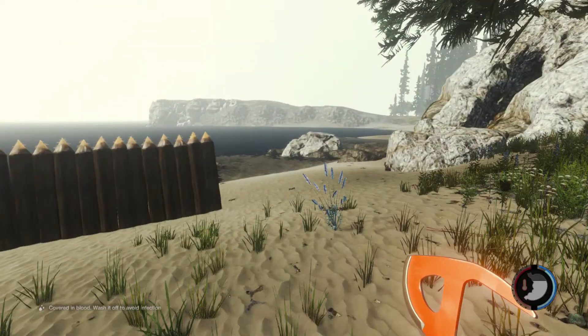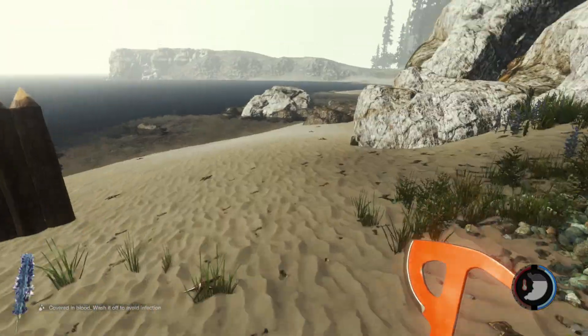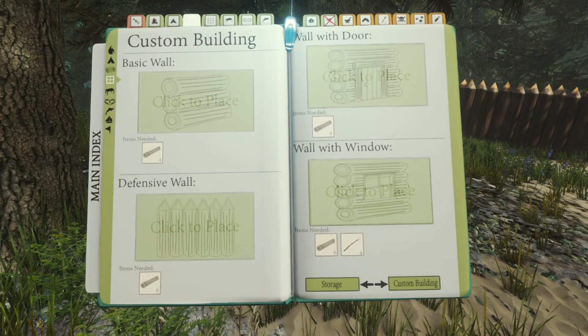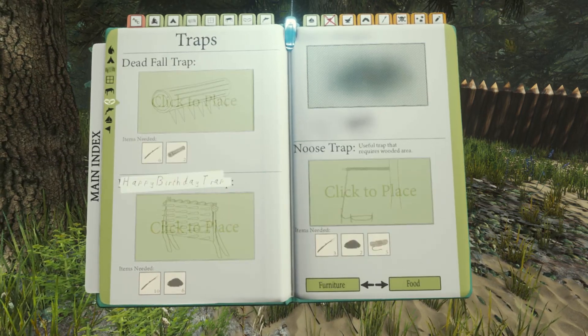I'm going to need to put a door somewhere. I'm thinking I might have a door here and a door here. But the problem with that is if I have two doors, it's going to be easier for the mutants to get in. But I have plans to actually have traps inside my home, which I've never done before, so I can feel extra secure.